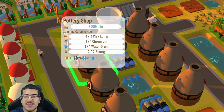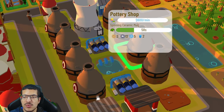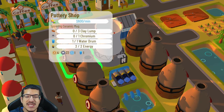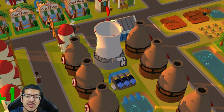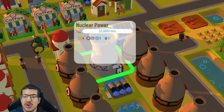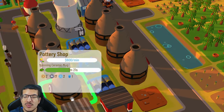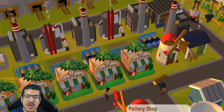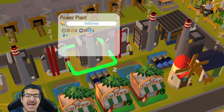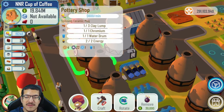The ceramic mug requires three clay lumps, one chromium, one water drum, and two energy to craft. The pottery shop is negatively impacted by dirty, so it's preferred that you use a nuclear power plant to provide passive energy to the pottery shop without casting any dirty on it — as using a regular power plant would cast dirty and energy, which is not recommended.